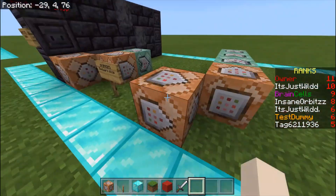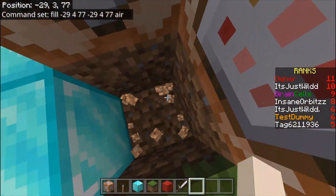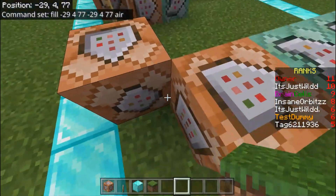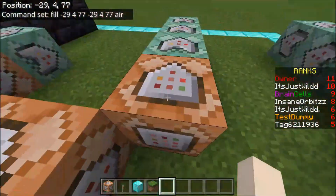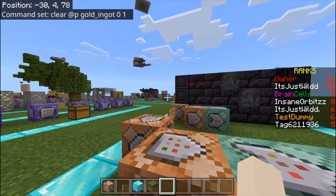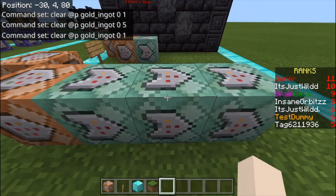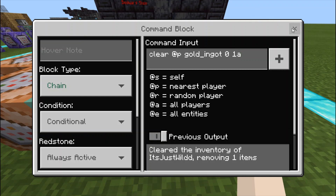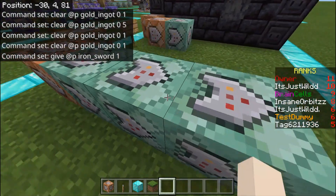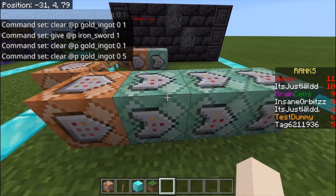So I'm going to show the iron sword one. First, this command sets the block back to air, because you don't want it blocked up. Then clear the player of gold ingots — clear five, then clear one more — so that if it doesn't clear them correctly it won't work. Then give the player an iron sword. This command block setup is: impulse, conditional, needs redstone — then chain, conditional, always active. They have to be conditional or they won't work.